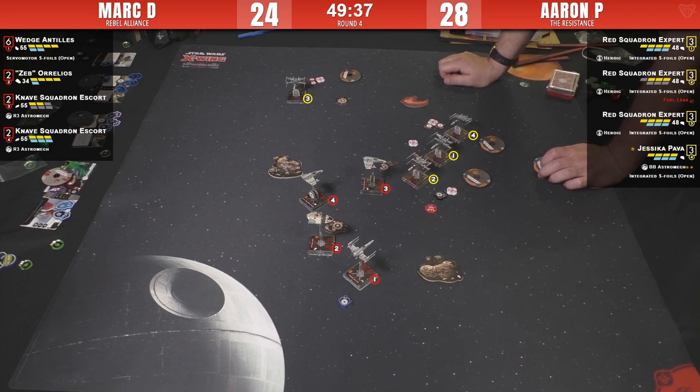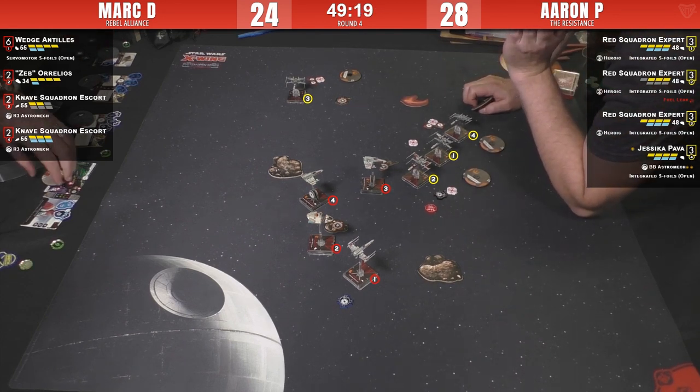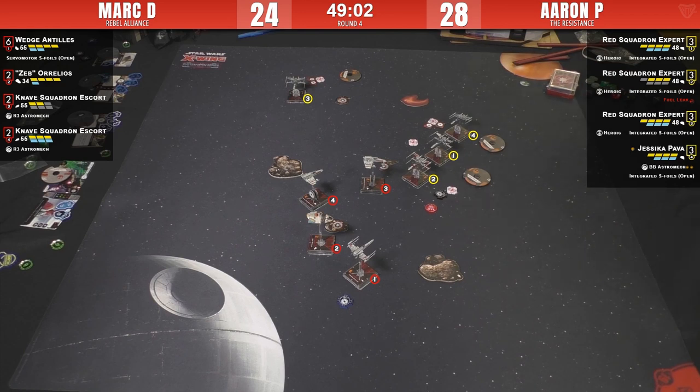Aaron's got a lot of options with his formation as set up. Mark gets a lot of blocking potential — he's got initiative two with these double-modded blockers that have six health and sit on three evade dice. However, as we saw, that Knave just barely survived that round — Aaron had two ineffective shots and still did four damage on two shots. Better to get the Knave out of the fight a bit so it can come back in when everybody else is a little more beat up.